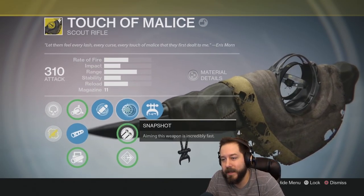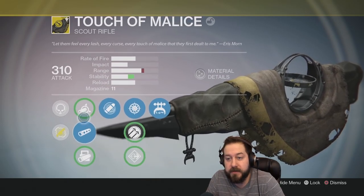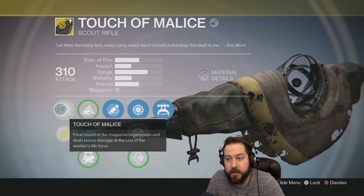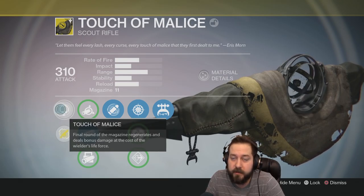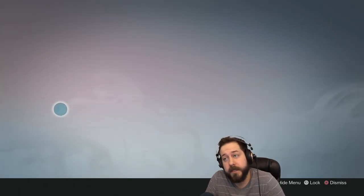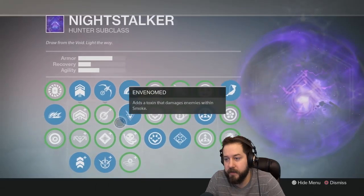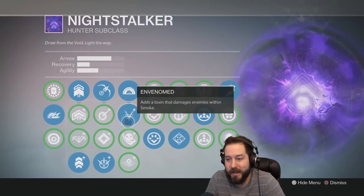I'm on my Night Stalker and I've got the Touch of Malice — a new exotic that you get from jumping through a bunch of hoops, including the raid. I'm going to be using snapshot and smooth ballistics for the range, because I'm mostly going to be going with the double damage last bullet. It's not double damage in the Crucible; it's double damage in PVE. My build loadout is Invenom, Quiver, and Wallnade.